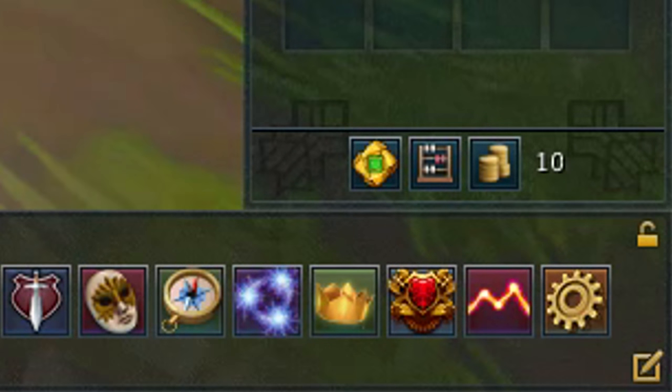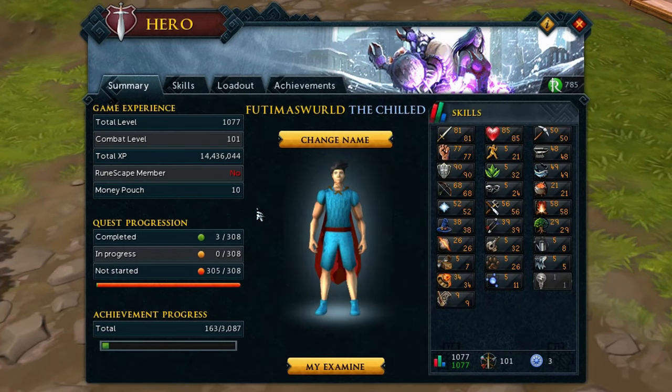Next up, I'd like to focus your attention to the main buttons on your interface. When highlighted, these will allow you to open up a variety of small interfaces, but when clicked on, they have their own little open-up interface.